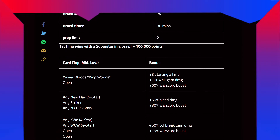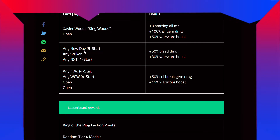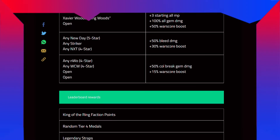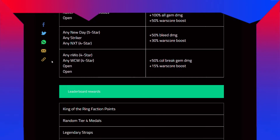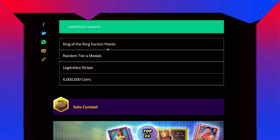The first time win with the superstar in a brawl is 100k points. For the card top row — King votes and open, which is Bone SSR plus 3 starting or any MP — gives plus 100 all gem damage and 50% wall score boost. On the mid row you have any New Day at 5-star, any Striker, any NXT at 4-star — costs 1 plus 50% bleed damage and plus 30% wall score boost. The lower row is any NWO at 4-star, any WCW at 4-star, open and open — giving 50% column break gem damage and plus 15% wall score boost.